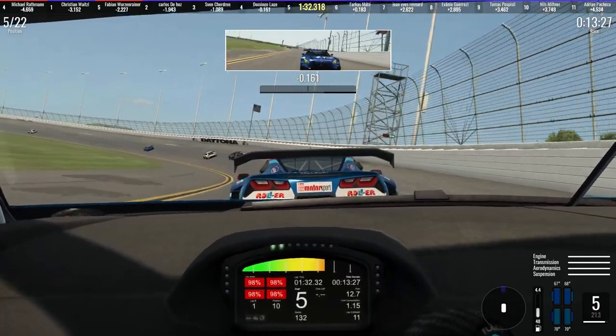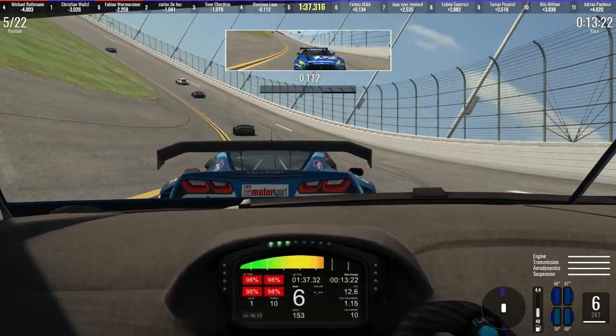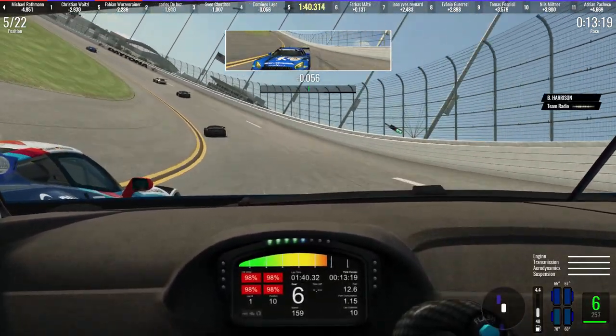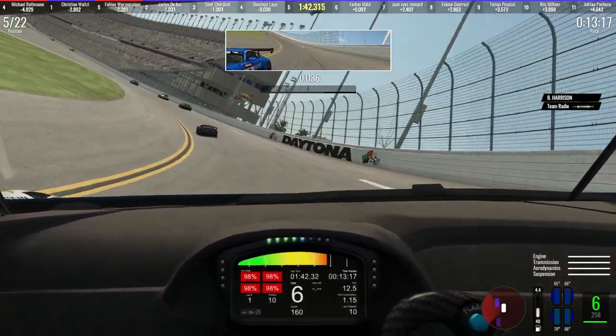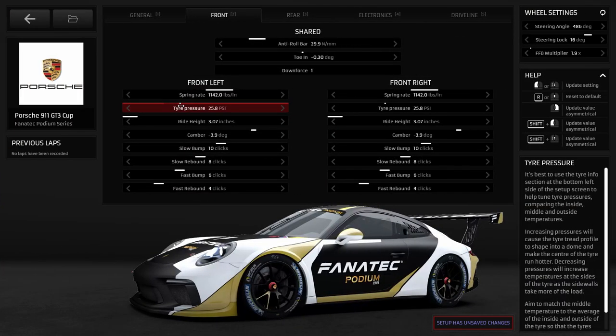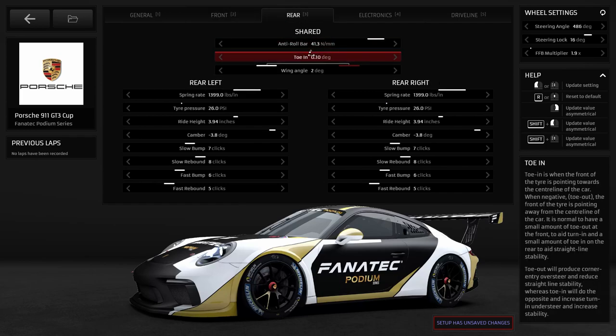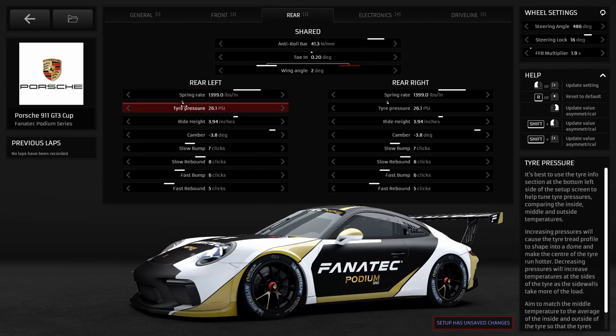Finally, tyre temperatures can be a real pain and significantly impact your pace in race sessions. If you find you're struggling with overheating or cold tyres, there are some small adjustments you can make. If the tyres are too cold, try reducing tyre pressures gradually and increase the toe angle slightly. If they're too hot, look to slightly raise pressures and decrease the toe angle. Don't make big changes all in one go — rather small adjustments so you can see the impact. And if you want to get more immersed in car setup, the best guide I've seen is from Chris Hay — I've included a link in the description.